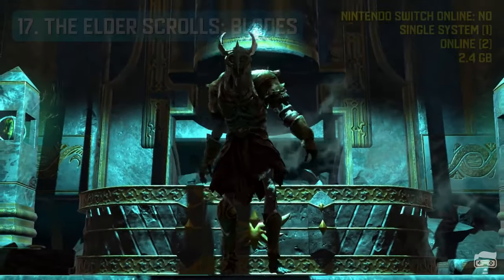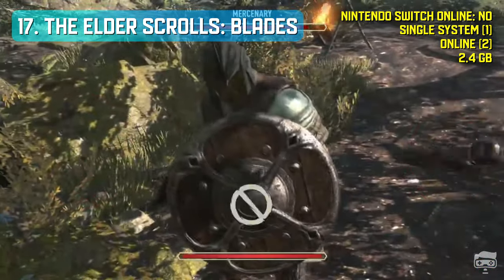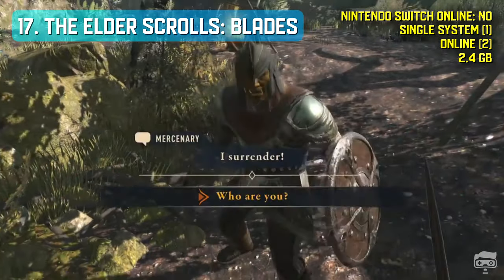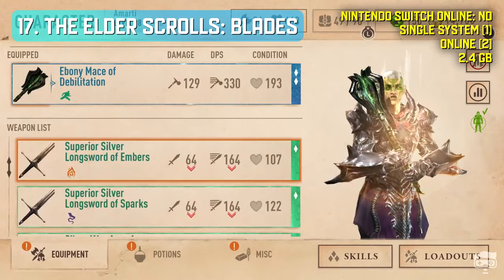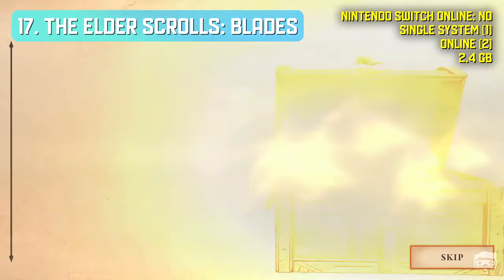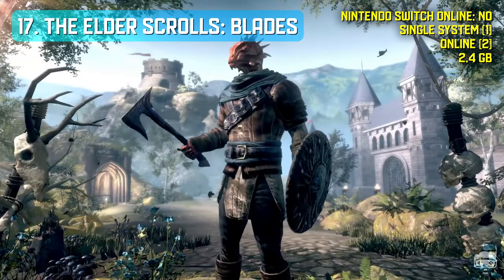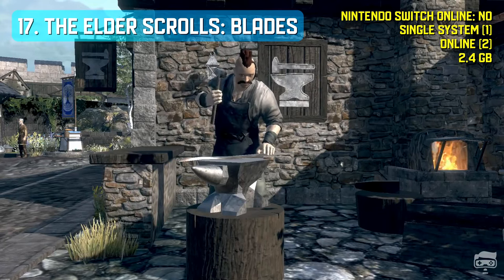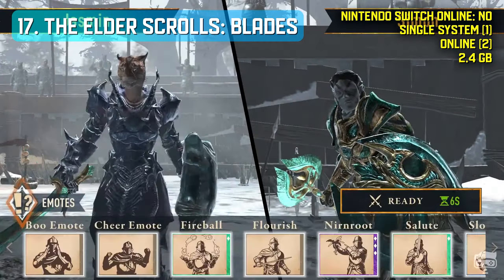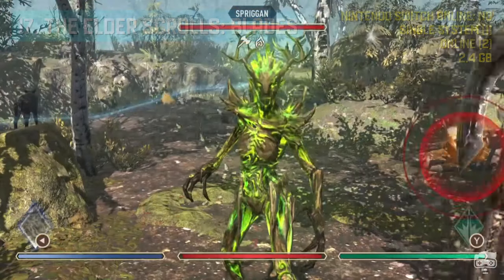The Elder Scrolls Blades is a spin-off of the Elder Scrolls series, set following Oblivion and preceding Skyrim. Blades features three main game modes: Abyss, Arena and Town. Abyss offers a roguelike experience in which the player attempts to get as far as possible in an endless dungeon. Arena is a player vs. player multiplayer mode where two players battle each other. Town is the main mode, a hub area where the player can receive quests and meet NPCs to progress the story. The player's hub town starts destroyed and they are tasked with rebuilding and upgrading it, unlocking more quests and NPCs.